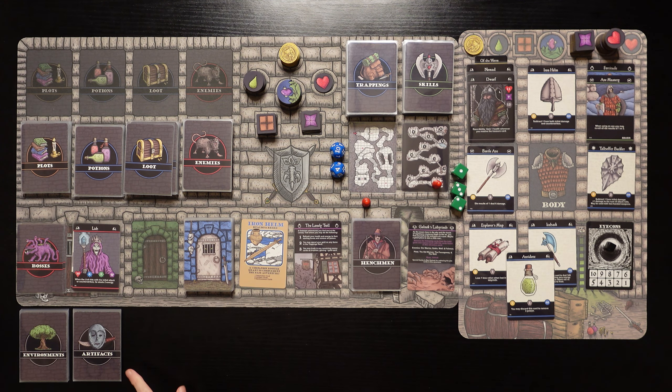We also get these artifact cards that we could potentially get a hold of. I don't think I've ever gotten one before, so I'm excited. And of course, we're heading to the Lonely Troll Inn. In between adventures, you rest at the Lonely Troll, where you can refresh your health and energy to their starting levels and remove all poison. I've gone ahead and done so.